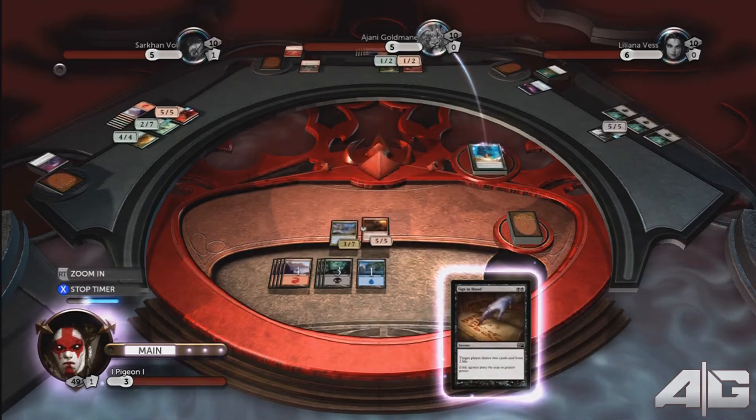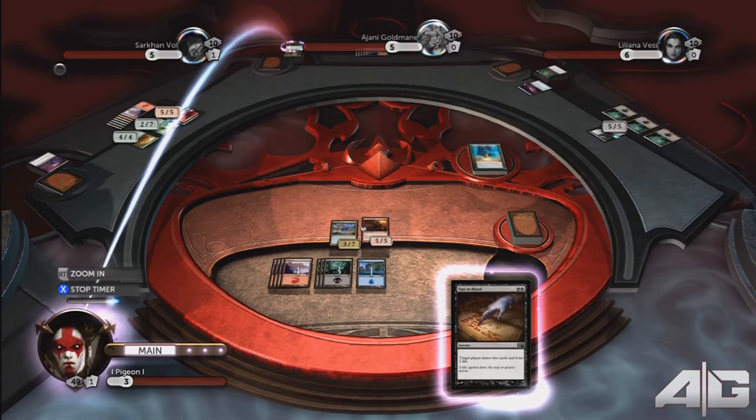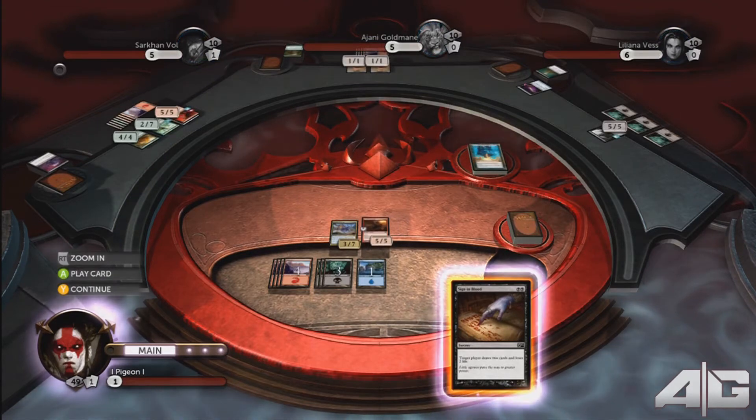You want to give that to Ajani Goldmane, which will make him sacrifice his creatures. This will knock you down to one health, but don't worry, you won't die. And out come two Saffralings.